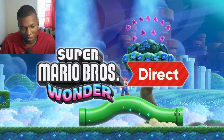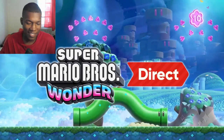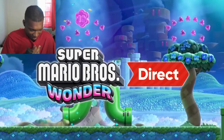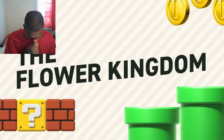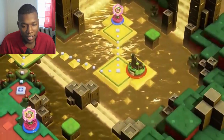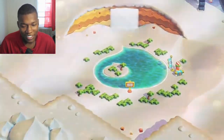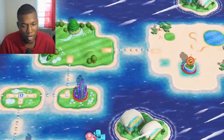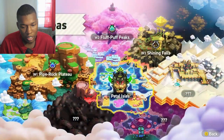In this presentation, we'll go over what's new in Mario's latest 2D side-scrolling adventure — the Super Mario Brothers Wonder Game. Let's jump in. This is the Flower Kingdom. Wow, that looks nice. It's made up of six distinct worlds that circle the Petal Isles — making a total of seven areas to explore.